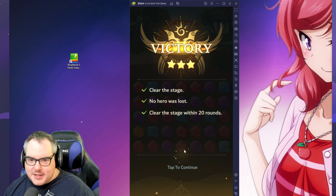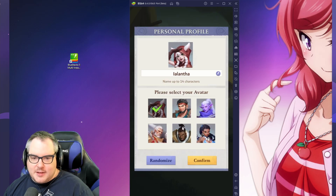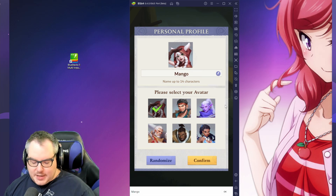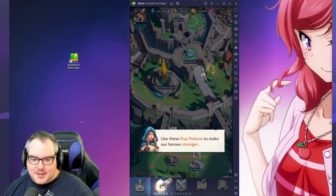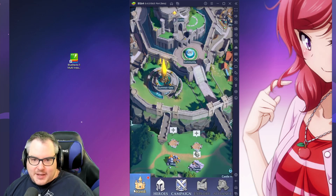That was an easy battle — I hope it gets harder. I really like match-3s, they're just casual fun, but they've got to be at least a little challenging. Personal profile — there's no way we are not picking Lalanta — whatever her name is. Mango? That name is already taken. I could use Mango though, nice! Okay, XP potions — let me use them on Luca, not this stupid face.